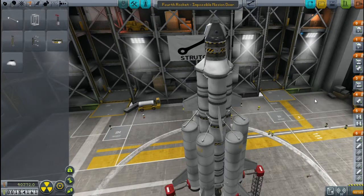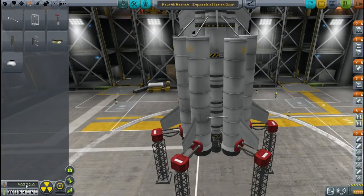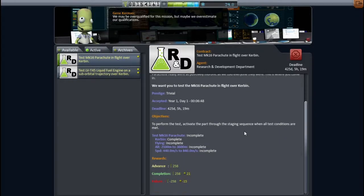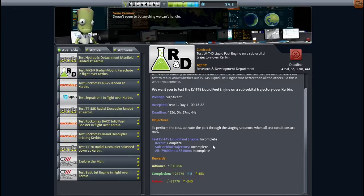And speaking of staging, let's do that. I believe everything is correct here. We have another budget breaker, and our rewards for this contract are not very good. We get 258 for completion, so this is not going to make us our money back. Testing this is worth a lot though. I'm going to look to see if there are any contracts we can do that will allow us to get more money back from this.